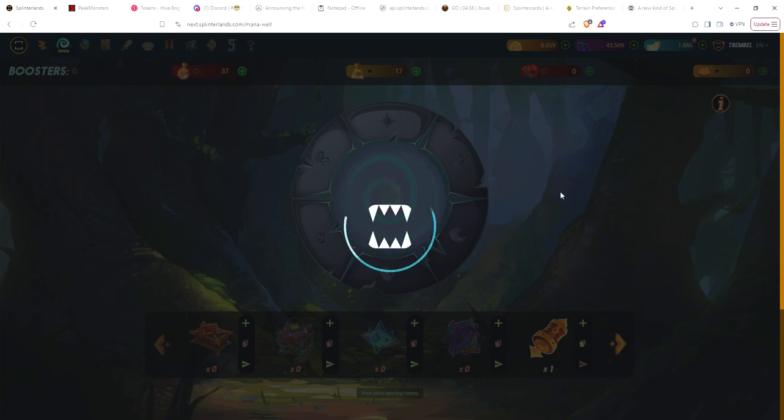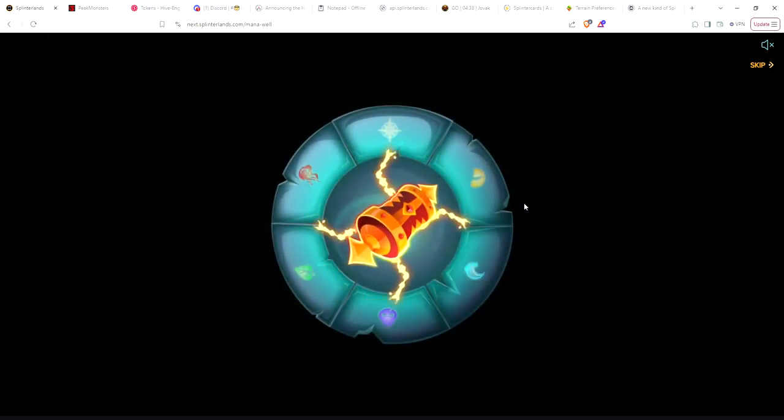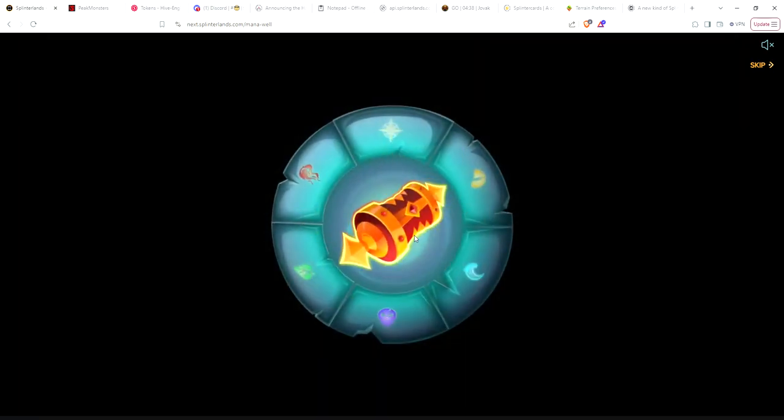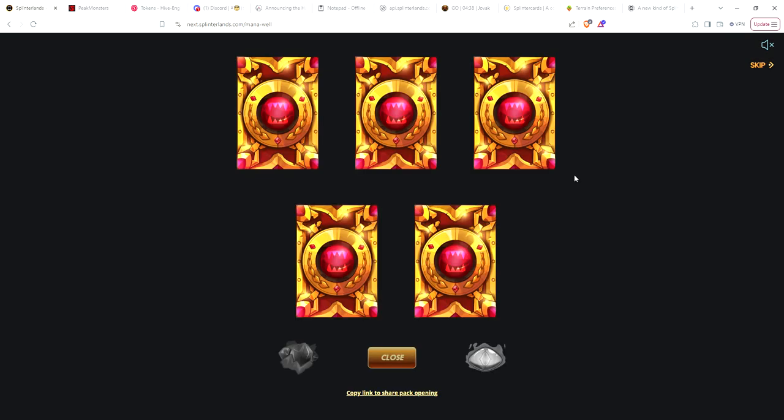This account I'm basically shooting to make max bronze. One card I did purchase earlier today with Jovak — my main account sent it over here — was a dual summoner from Rebellion. I believe it was the one for life and earth.